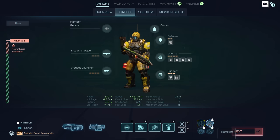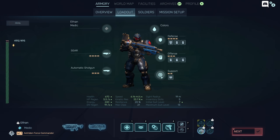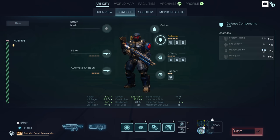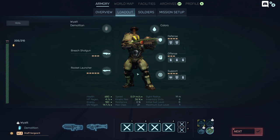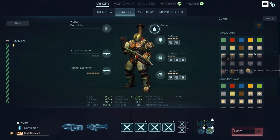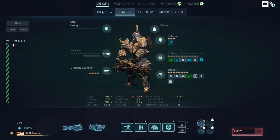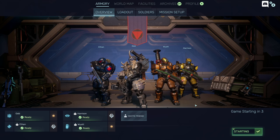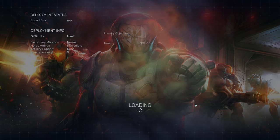I did switch over to a grenade launcher secondary on Harrison. Can't do much with Ethan — he's just got to keep us alive. And then Wyatt: Breach Shotgun and Rocket Launcher for the secondary. Demolition class. What color should they be? Maybe this orange would be cool — nothing says demolition like construction orange. Let's go. Story mission, experimenting. What could go wrong?